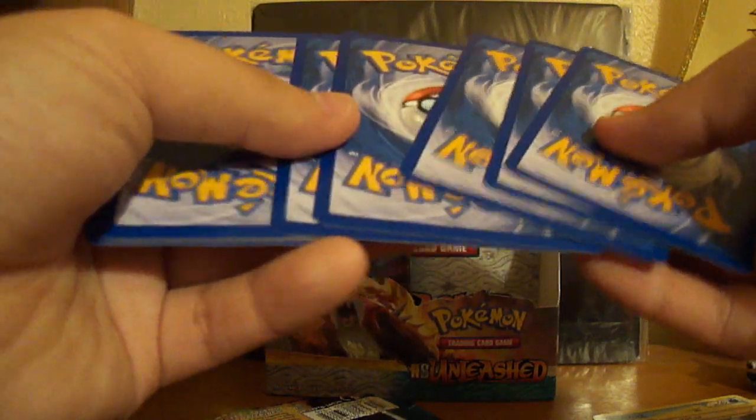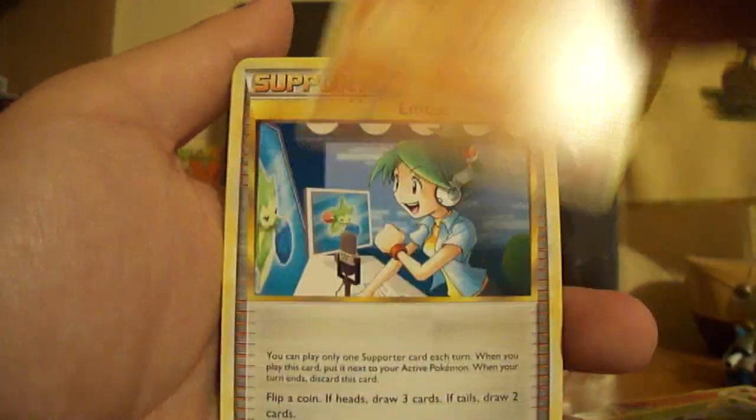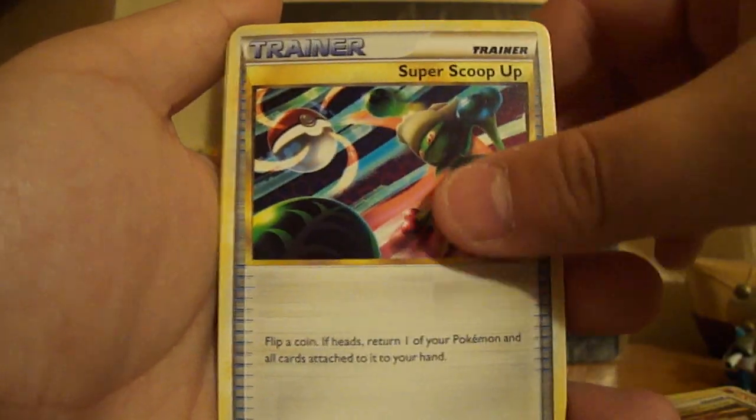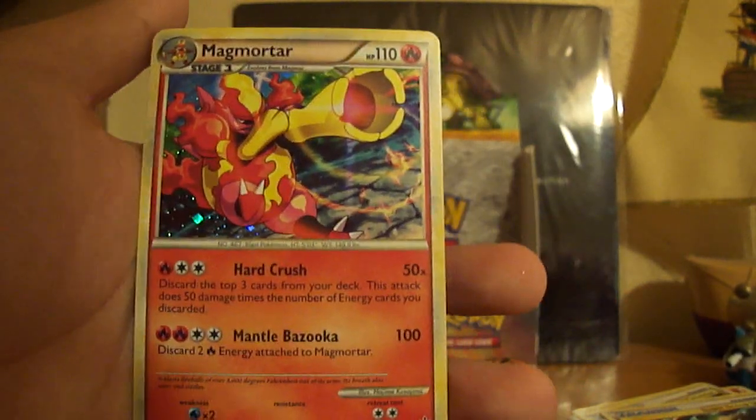So I think this will be my last pack, because that means I'll open nine out of the 18 on the left — so I can save nine more. Or actually I might open one more. Carnivine, Vulpix, Natu, Turtwig, Lavatar, Emsi's Chatter, Pokémon Circulators, Super Scoop Up, Reoli Reverse, and a Magmortar Hollow.